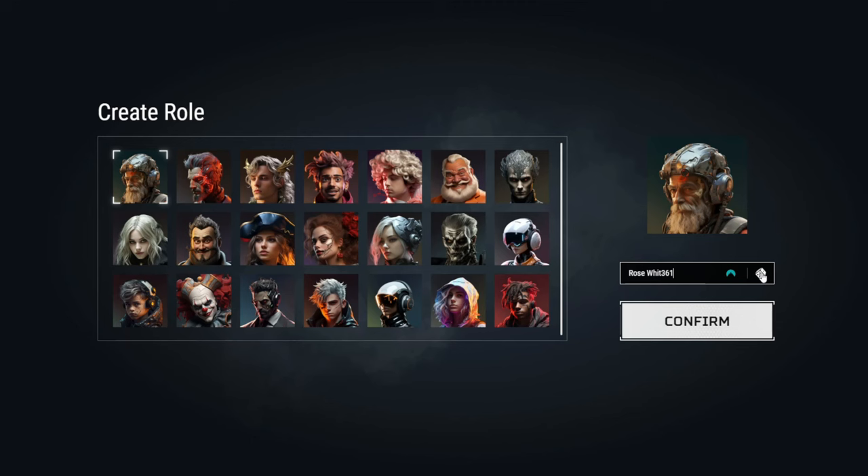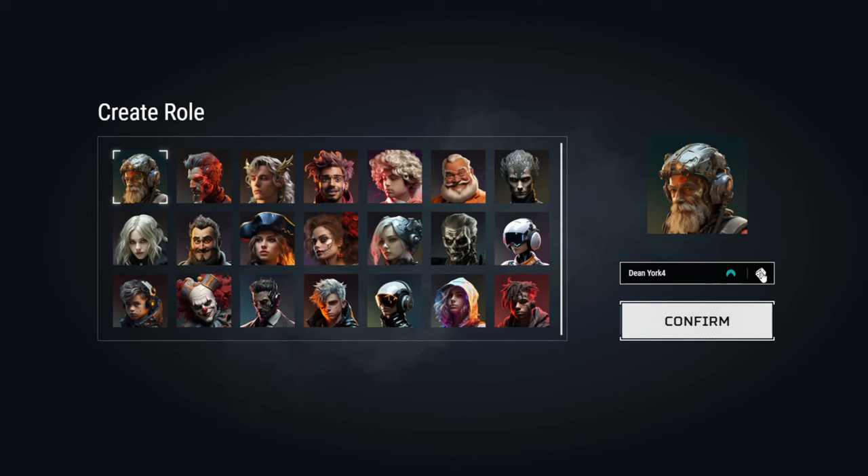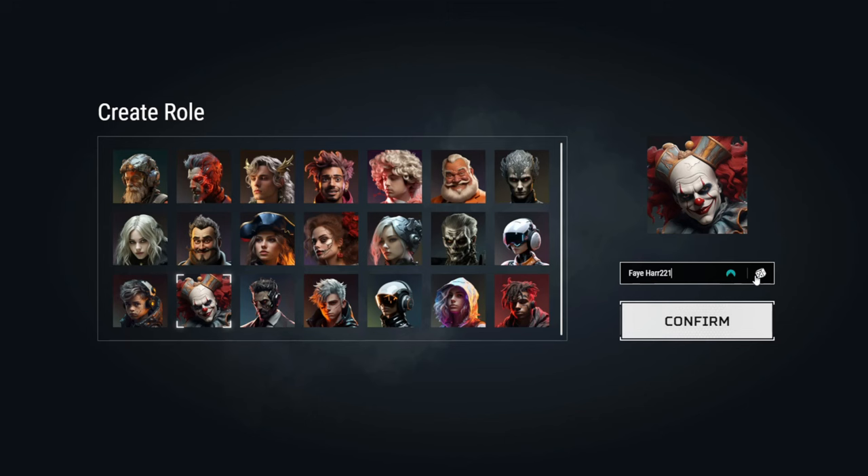Okay, so I have to create my character. I'm just going to go ahead and randomize. Bree Hawthorne, 450. You know what, Bree? You'd look really good like this. There's your Bree Hawthorne. 'Please enter a name with three to ten characters.' But you gave me my name. Feihar221. Okay, so it's not accepting any of its randomized names — that's a little bit interesting.